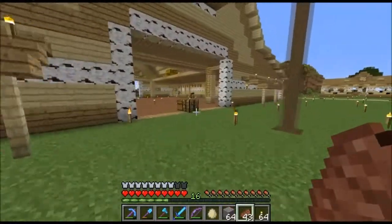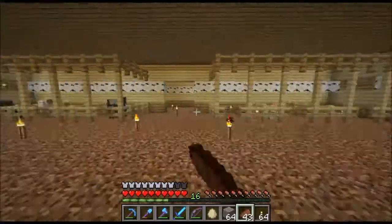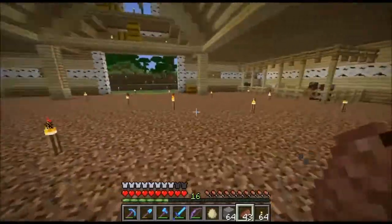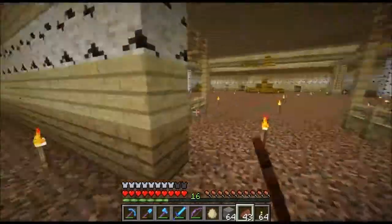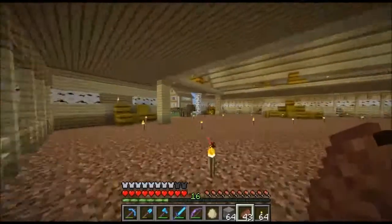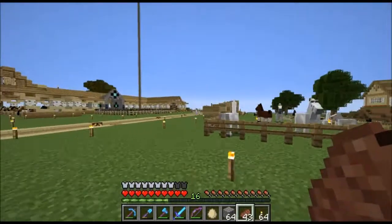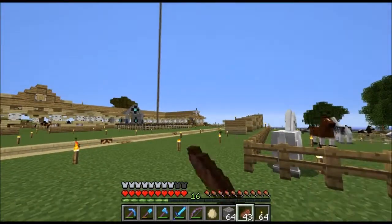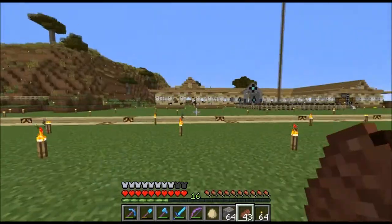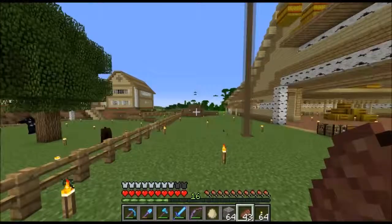I finally got the barn pretty much the way I want it. Got some stalls in here, got a hay loft — I need to put more hay in it and might add a little more. These little rooms on the side, one on each side, I need to do something with them — some kind of tool room or something. The stables are mostly how they were in my last few videos, except I moved the chests that were in the front down into the storage area. My enchanting station is over at the house.